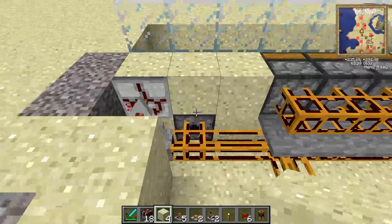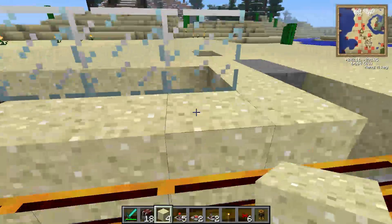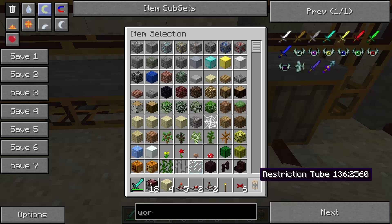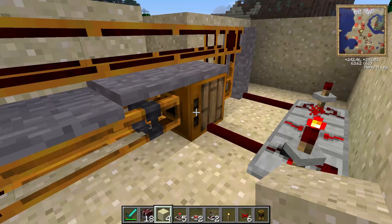The transposers are all connected with this redstone pipe. It goes all the way across, and then as you can see at the last part of the hole you put a normal pneumatic tube and then a restricted pneumatic tube. The recipe for a restriction tube is just an iron ingot with a pneumatic tube.